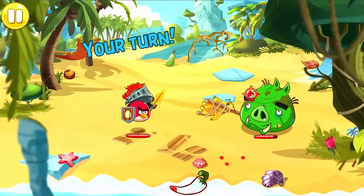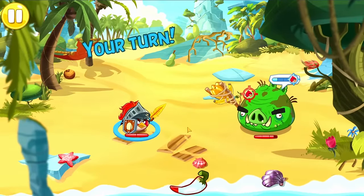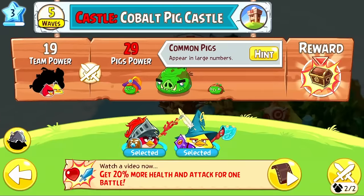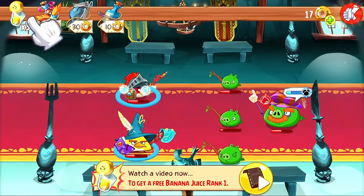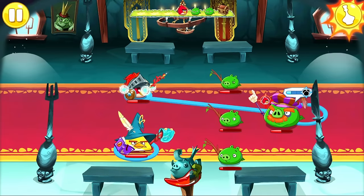As always, the start of the game is nothing to be concerned about, so you might as well speedrun it. Test out Red, unlock Chuck, battle up the Cobalt Plateaus, and encounter the first castle. In the first castle, we're required to use our first and only potion of the playthrough, but since we're forced to do it, it doesn't really count towards failing the challenge.